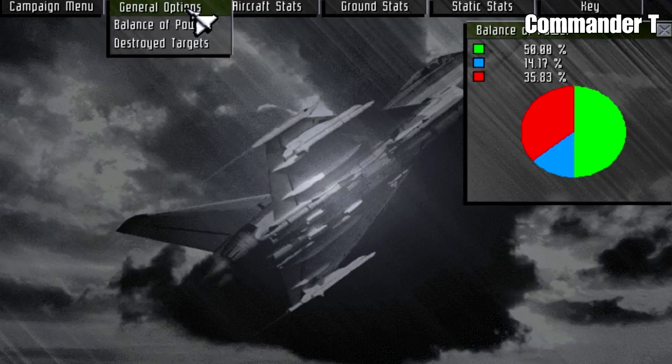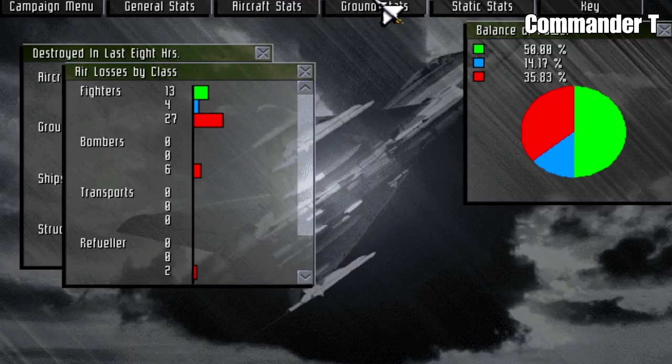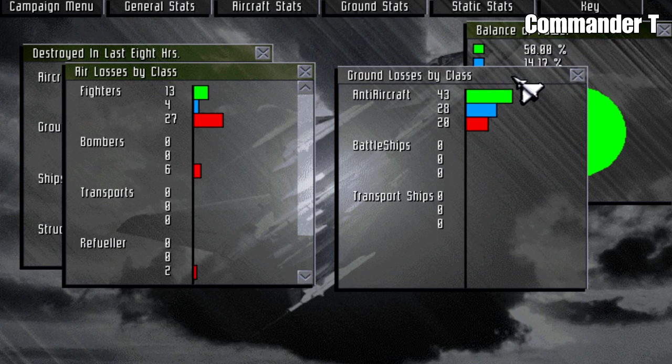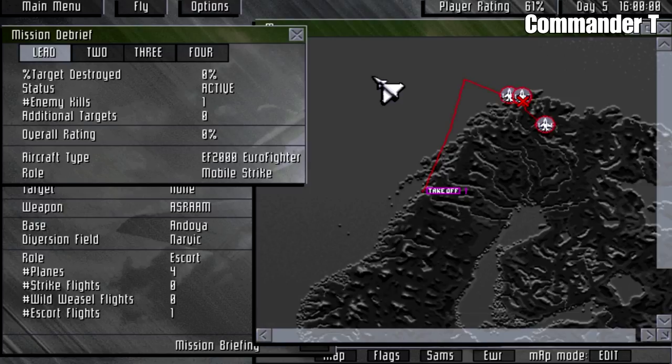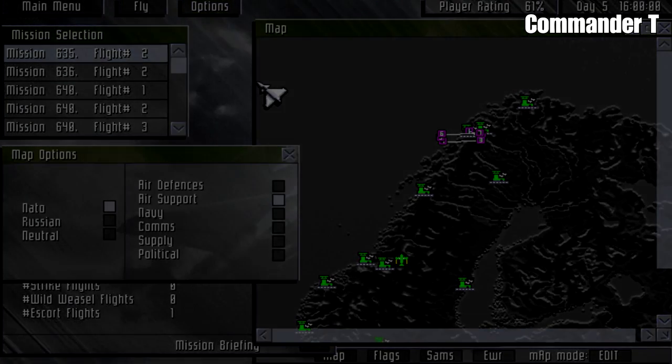Our balance of power is now at 50%, so we are in quite a commanding position. We've lost quite a lot of ground forces though. Our player rating has come down — it's at 61%. We did destroy a refueler but maybe it was the wrong one — 0% of the target destroyed. We'll have to see how that affects the next mission. Thanks for watching — until next time, bye bye!